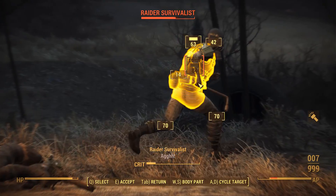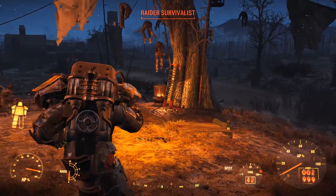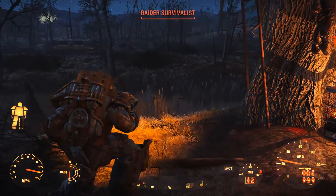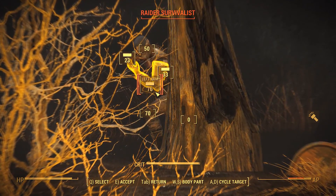They've also reworked materials. Military is now Molecular and it adds strength. The Minuteman Vault materials are now called Orbital and that adds charisma. And the lead painted material is now Organic Coating and it increases poison resistance.